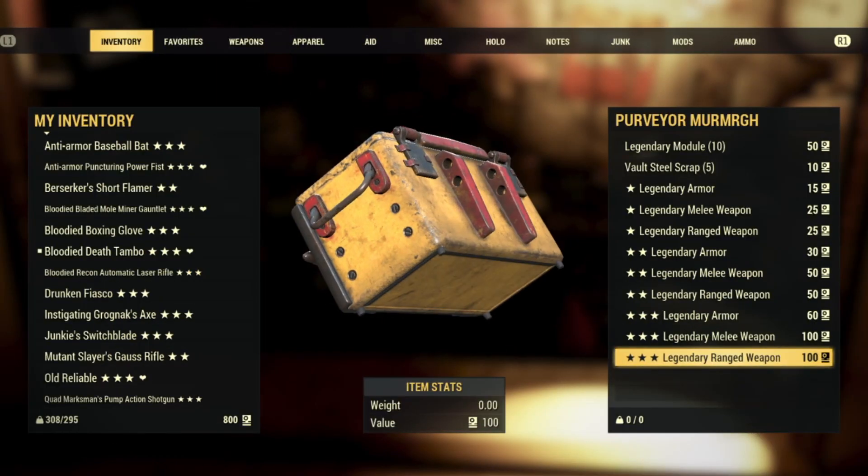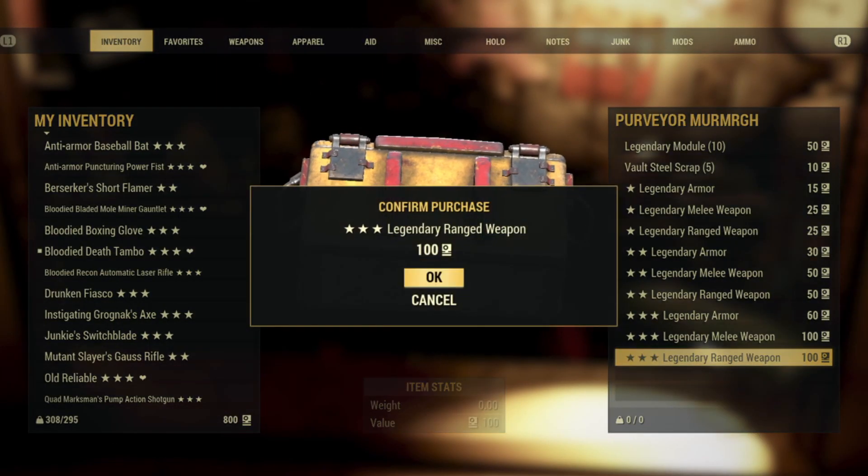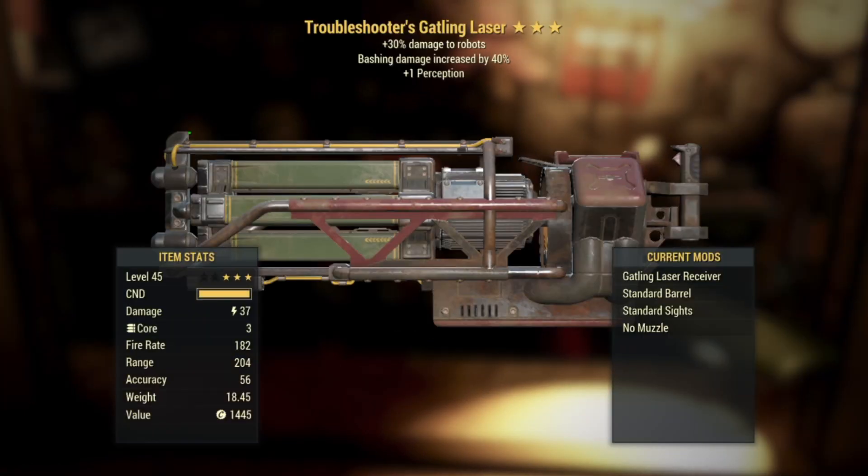Number three ranged weapon — we got a big boy! We got a Troubleshooter's Gatling Laser: plus 30 damage to robots, bashing damage increased by 40, and then plus one Perception. I've seen better Gatling Lasers but I'm not going to write this one off. The Troubleshooter's effect has seen a renaissance recently with daily ops and robots hitting like a truck ever since One Wasteland was put in. Bashing damage gives you magic damage if I'm not mistaken, and then plus one Perception for that little bit of extra accuracy. Not bad — I like this.